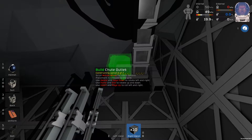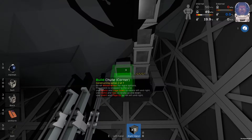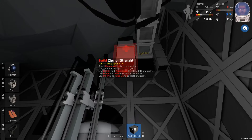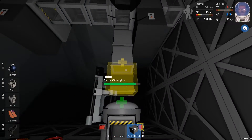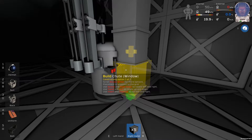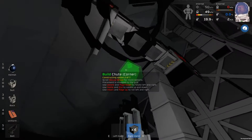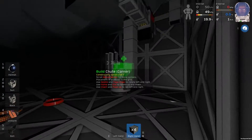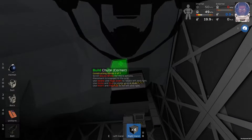We're going to need a corner like this, then straight, so it goes down, then another corner once it gets down to the bottom, and then one more corner into the input. So if that divides equally between the two, one's going to go this way and the other one's going to go down.